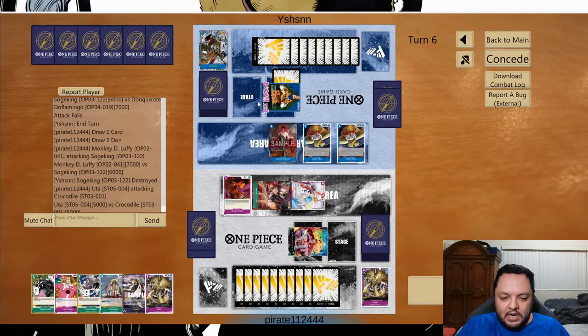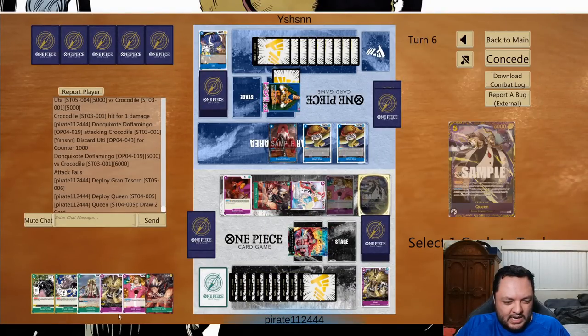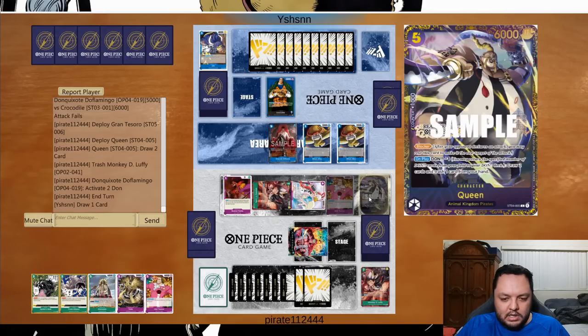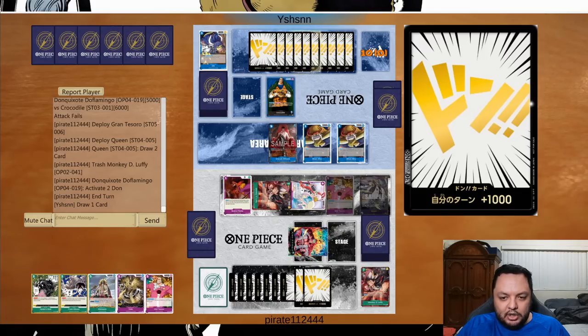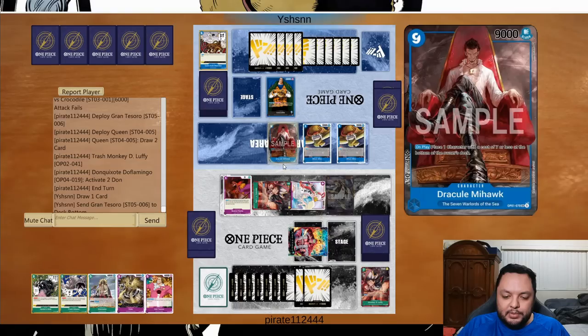He might think I'm going to play the 10-drop, so he won't bother defending — and it worked. My 5-drop is going to be useless because he's going to bounce it back to my hand. But I have enough defense here. I'm going to play the Queen and this card. If he attacks only for nine I get to restand something else, which is good.